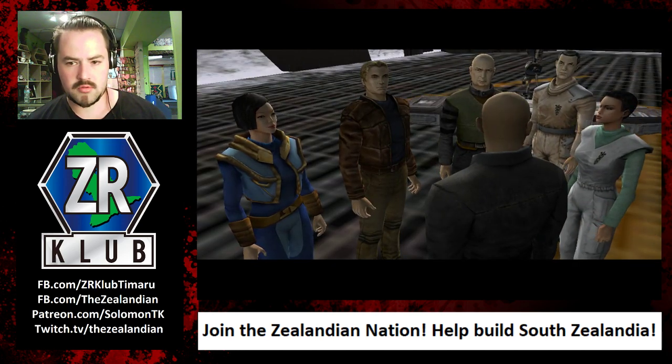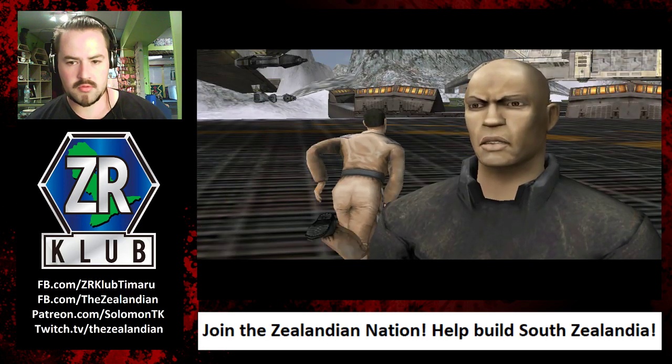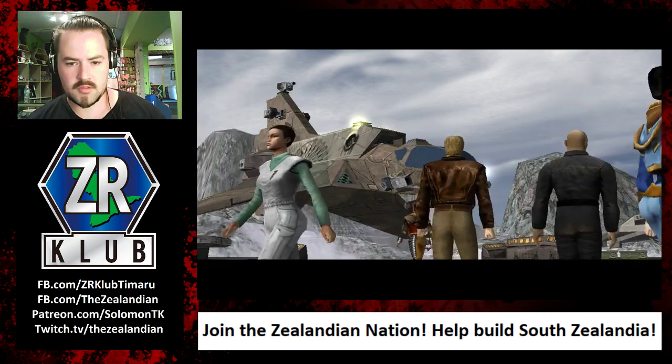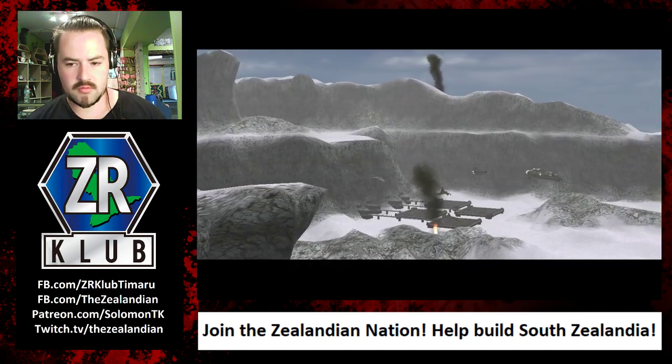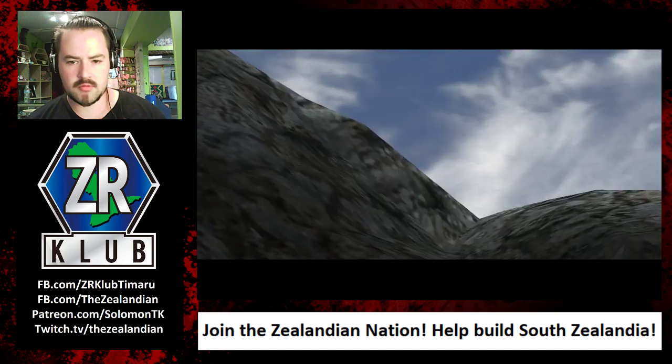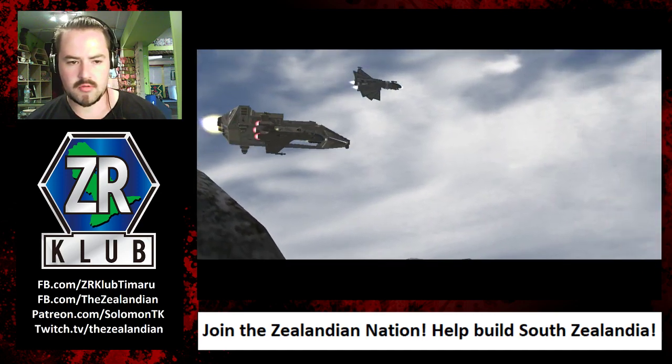Trent, Juni - escort the freighter with Quintain and Sinclair. All set, sir. Our forces will meet in the Nebula field on the far side of the system. Good luck. Quintain, fly directly to the rallying point in the Nebula - Trent and I will provide you cover. Understood, we're on our way.